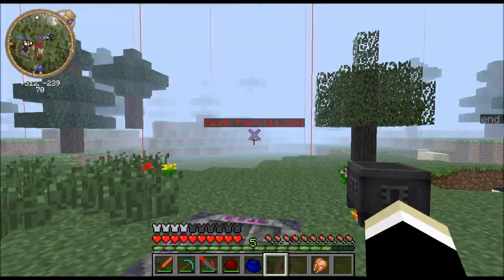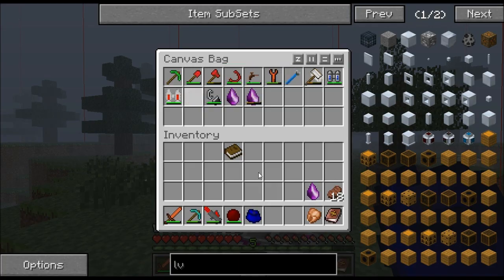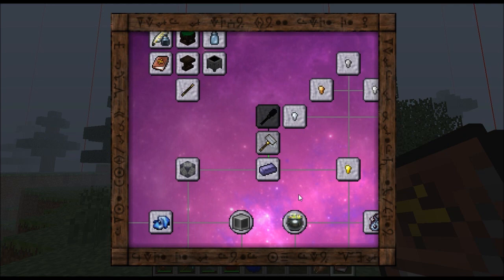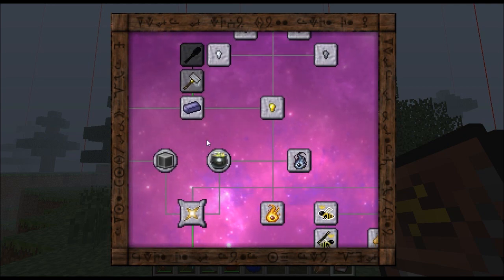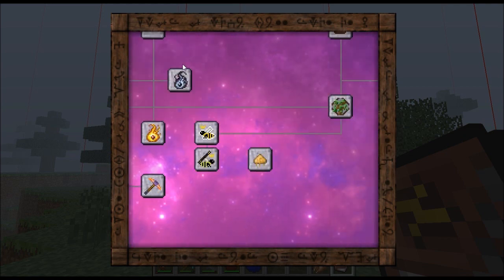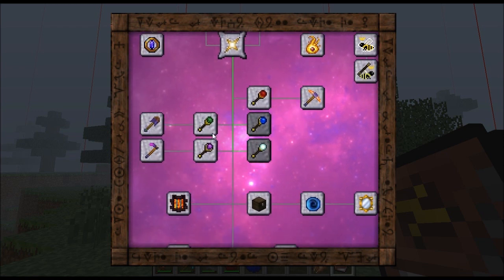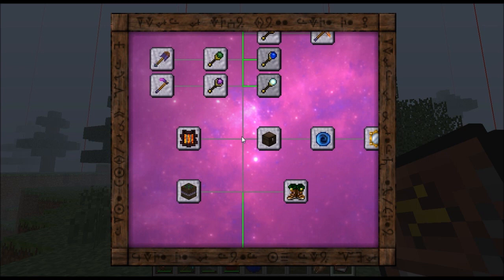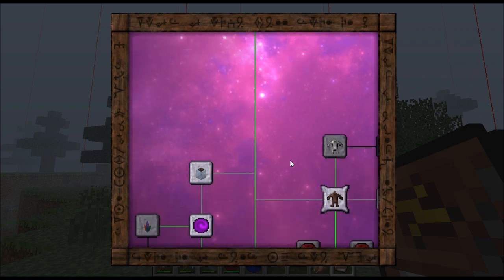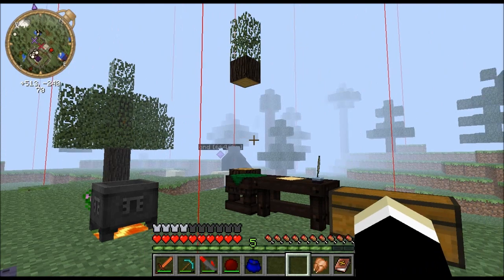Let me show you — the enderman is gone unfortunately. I put it in here, so let's check this. As you can see we got a lot of new research. I'm not going to tell you exactly what everything does — I will do that when I make some stuff. But I got some cool tools already. For some of this stuff I need ender pearls, and I'm tired of using iron to get them with my minion stone.